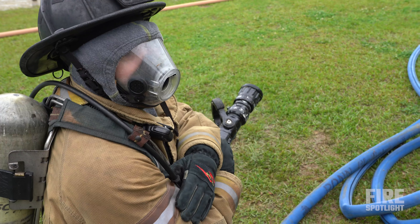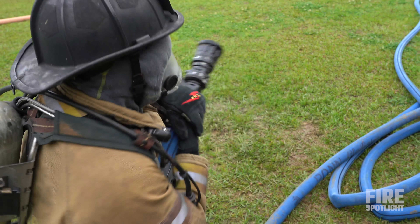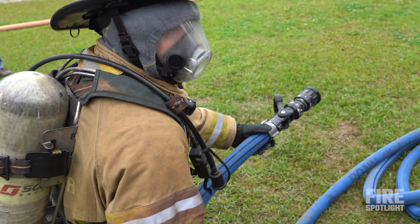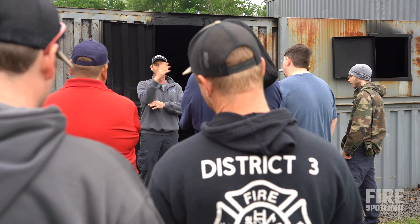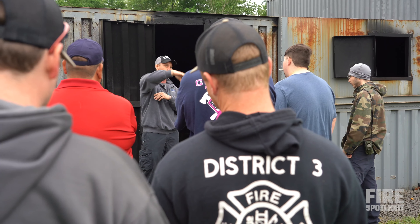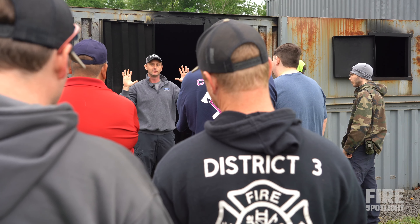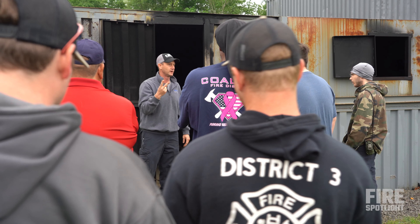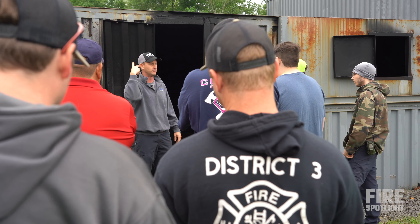I want them to go in there with a straight stream, working the leading edge, banking it off the walls and the ceiling — upside down — active with the line, working it back. What are you doing? You do two things when you open that nozzle — every time, I don't care if it's straight stream or power cone — you're introducing two things: water and air. Use it to your advantage, but you can also use it to your disadvantage. When I'm active with the line, I'm making a high-pressure front — positive pressure.